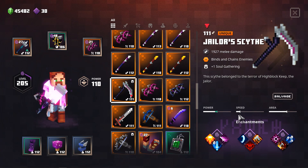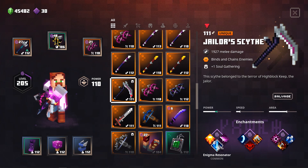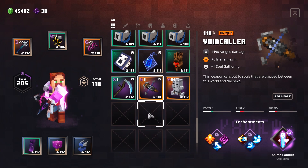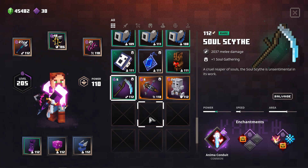For example, this Jailer Scythe doesn't have the Anima Conduit enchantment, but it does have Enigma Resonator and Soul Scythe. With all these things I can get plus 1, plus 2, plus 3 Soul Gathering. This will also contribute a little bit to the build, but it is really not necessary. As long as you get one Anima Conduit on each of your weapons and equip both of them, you will be just fine.